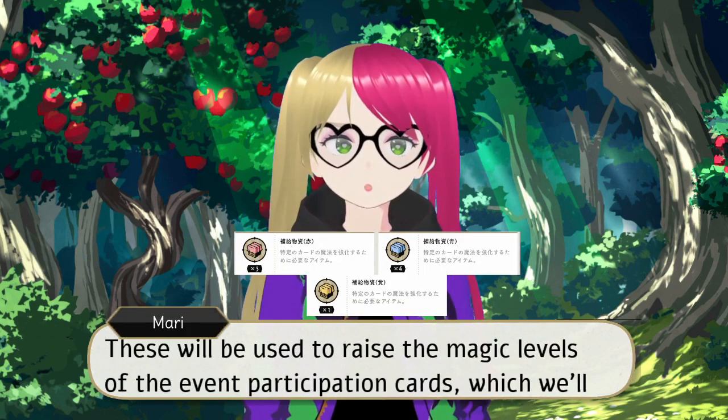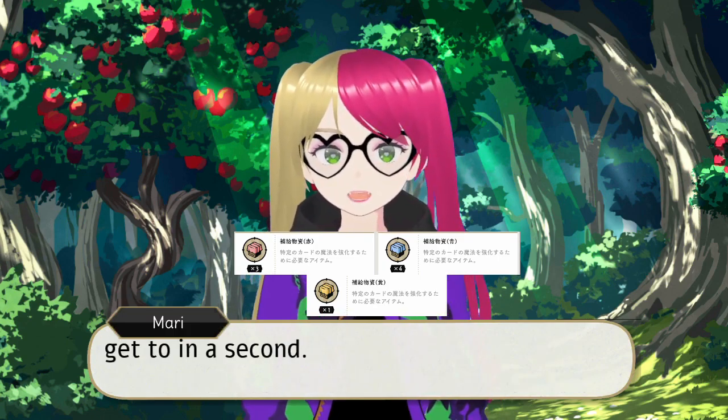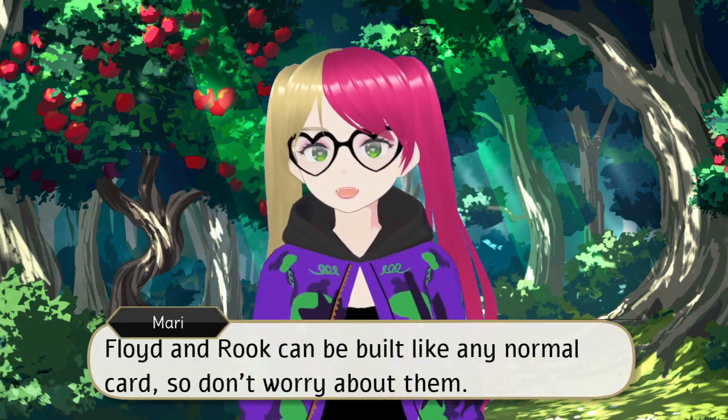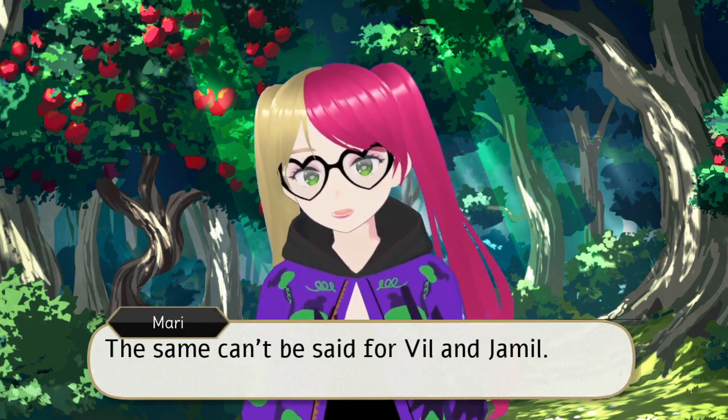And then we have crates. These will be used to raise the magic levels of event participation cards, which we'll get to in a second. You'll get crates from doing the event battles. Floyd and Rook can be built like any normal card, so don't worry about them. The same can't be said for Vil and Jameel.